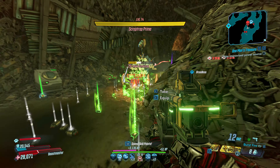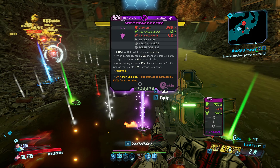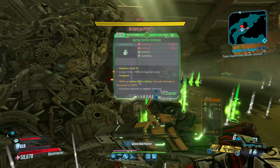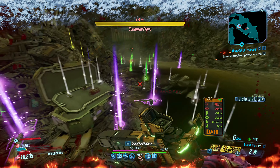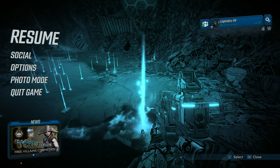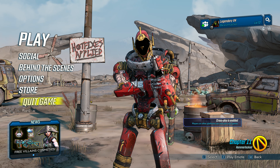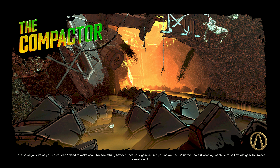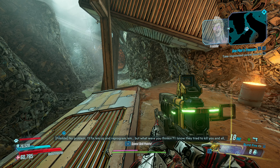Yeah, we're not doing any damage at all to Scrap Trap. We are going to save quit — just making sure we don't leave anything good behind. Oh what is this — bonus damage and Mayhem 10, definitely gonna take that. We are going to quit here and go to Eden 6 to get a Mayhem 10 Hornet.